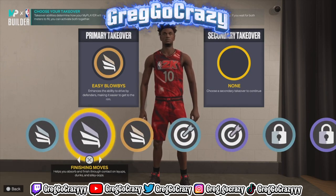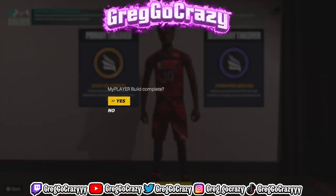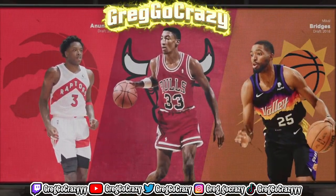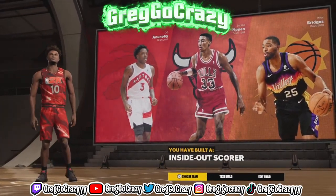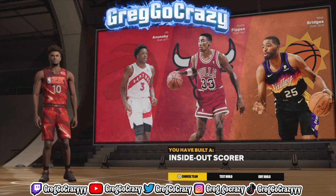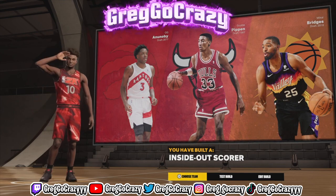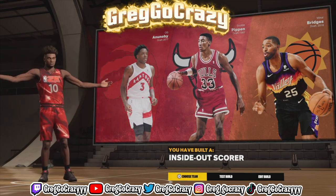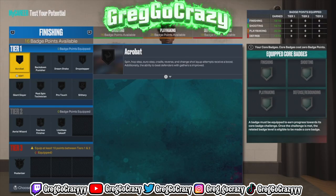I chose easy blow-bys and finishing moves as the second takeover because you're going to be dunking on people. With a 99 driving dunk rating, why not choose slashing takeover? The paint defense is not that good in this game anyway, so just finish at the rim. The build title came out to 'Inside Out Score' — which fits because you're going to be dunking on everyone. You're going to get crazy animations. If I could make a build with hall of fame slashing I'm going stupid.